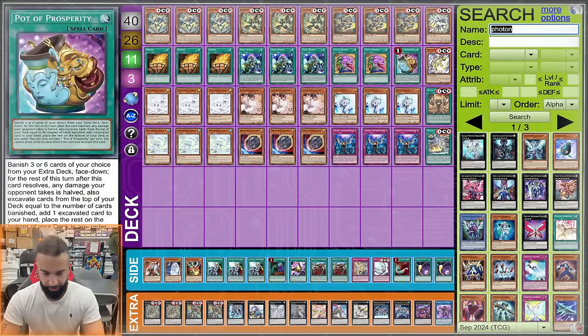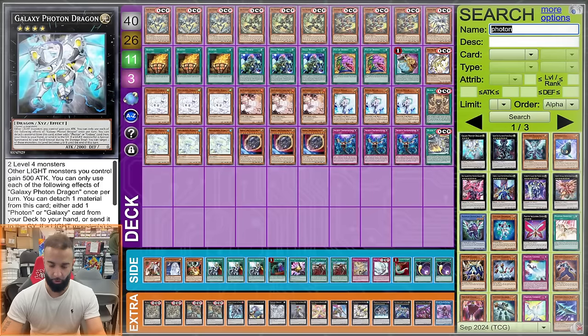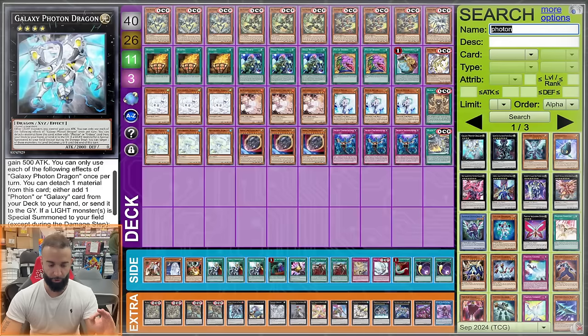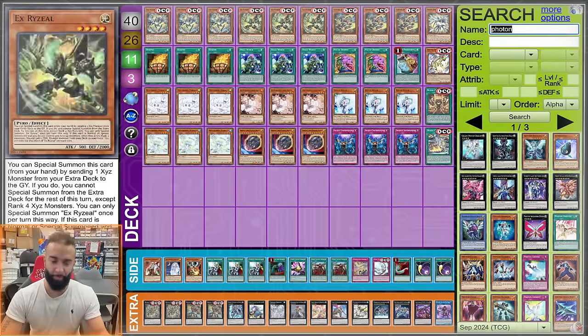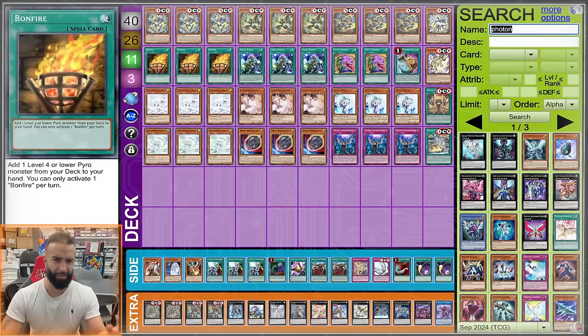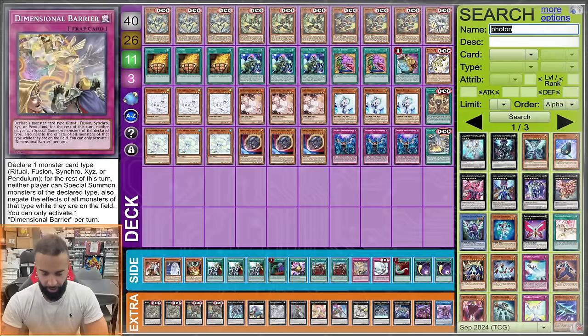There's a cool Hope Harbinger line — you detach one material from a Rank 4, add a Photon and Galaxy card, then use a trap that specials a Galaxy monster four ranks higher to summon Hope Harbinger. So you're basically Rank 4 into Hope Harbinger, which is pretty cool. But Ryzeal doesn't really care about spells too much, neither does Malice, so I opted not to go for it — the extra deck is too tight.